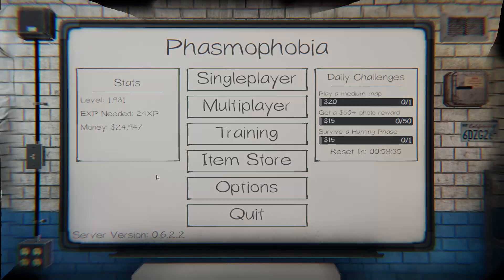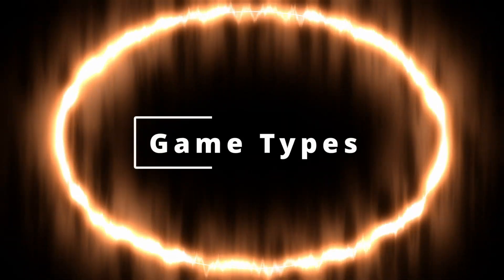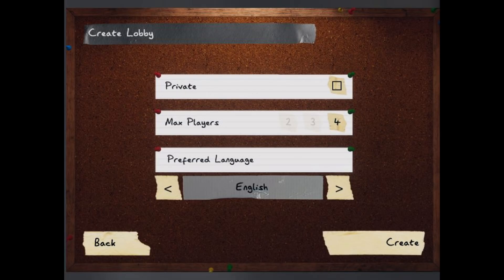Let's move on to game types. At this time, Phasmophobia is going to put out an update to how you create lobbies, and they can all be done from a single menu — it'll be a great update. You can see a graphic of some of the key components. This isn't final but should be near final. I'm going to explain the existing menus, but just know this will be the new interface.